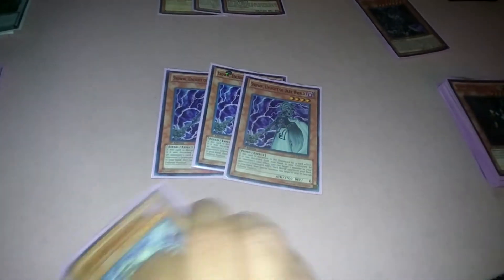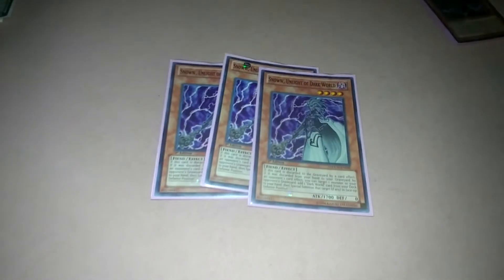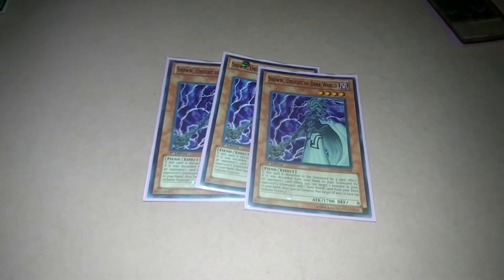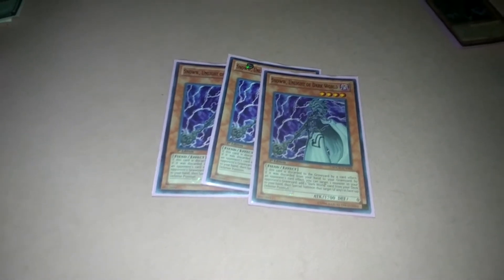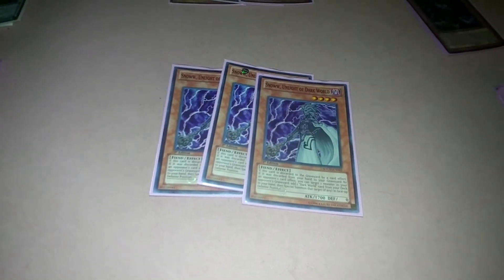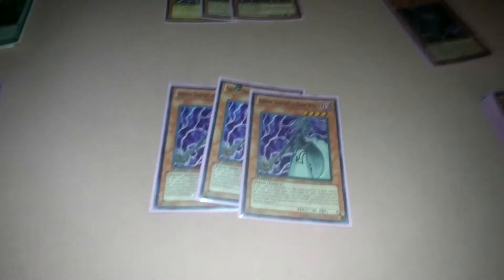Three Snow, the searcher for anything called Dark World. When Snow is discarded to the graveyard by a card effect, you can search for any card that's called Dark World — including itself if you wish, but most likely you're going to want to search for something else.